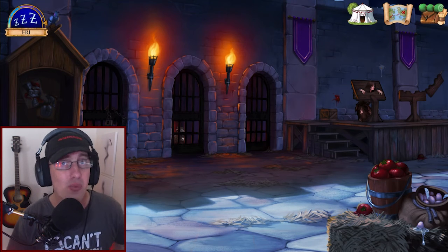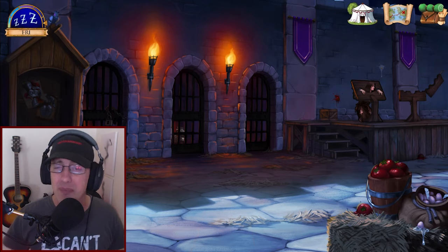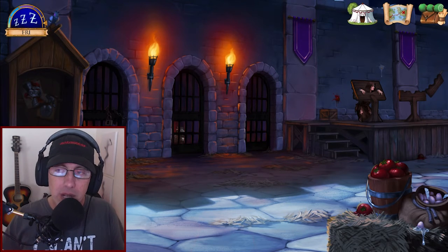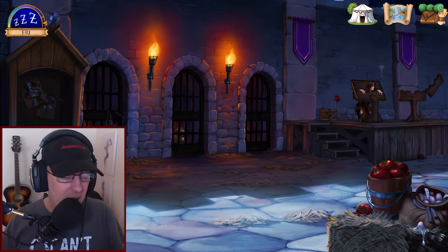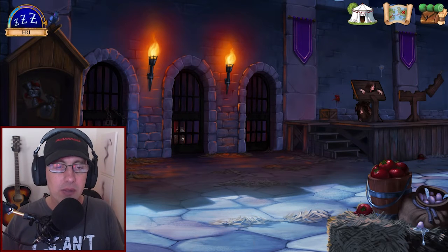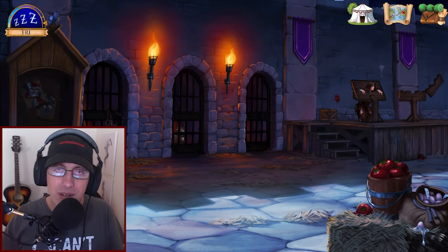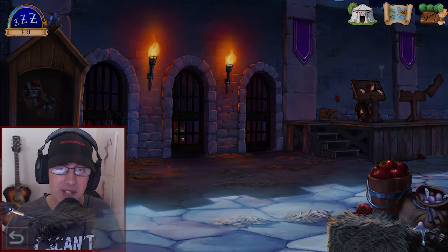Hey, what's going on everybody, I'm Scavenger, welcome to another episode of What a Legend. Here's the deal — we got to rescue Lana. We got this magic spell, potion, or whatever sand that we created with Sev in the last video. Now we're gonna go in here, rescue Lana, and then get on our way with rescuing Lady Golden Bush. Let's go ahead and get into the video.